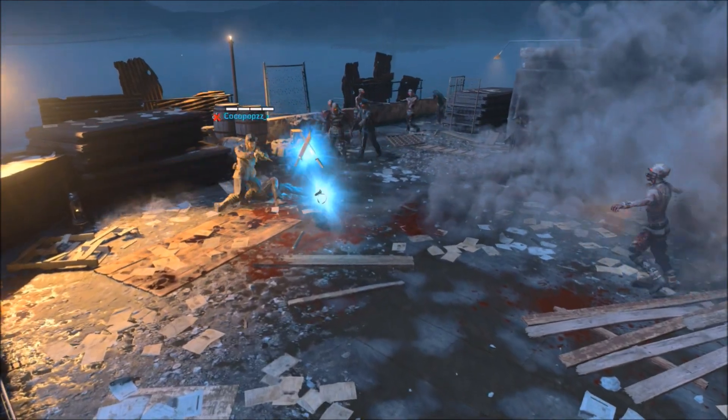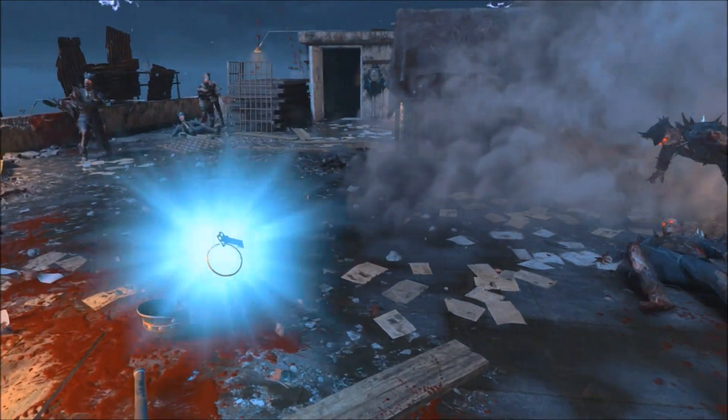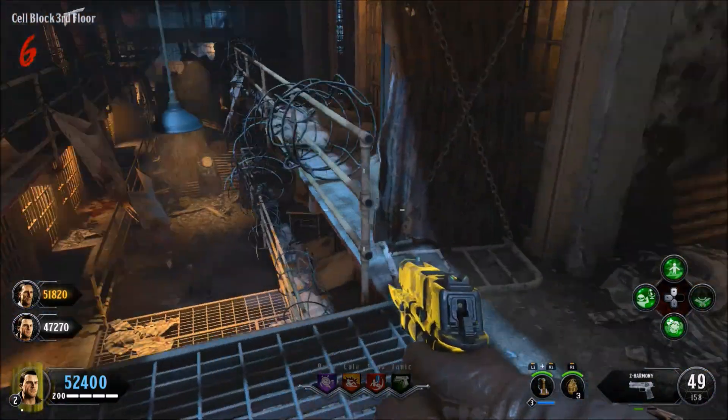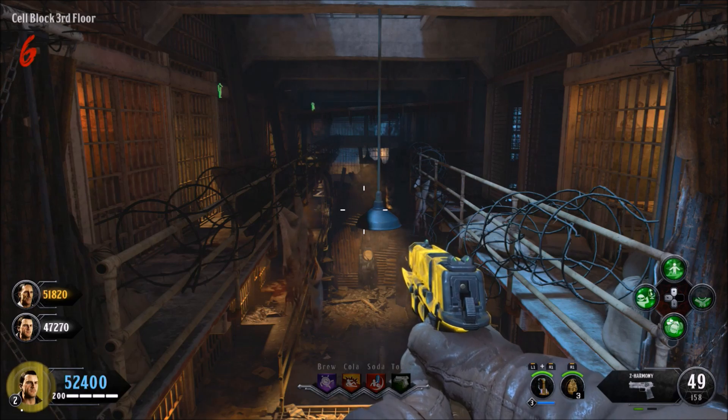As you can see on Blood of the Dead, when you want to do this glitch, make sure that when you kill the Warden, you never pick up the key. So every time you kill the Warden, he's always going to drop the key and never a special drop. Make sure you do that if you want to do this on Blood of the Dead without cancelling out the glitch.